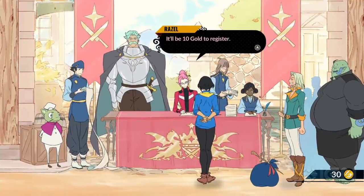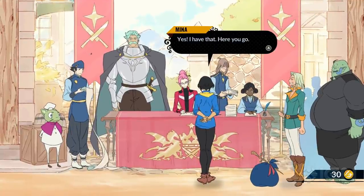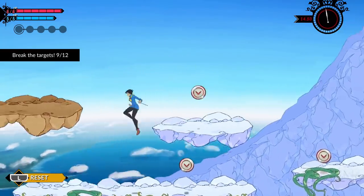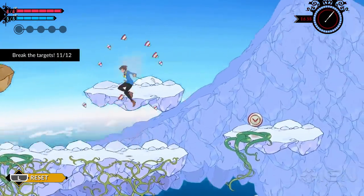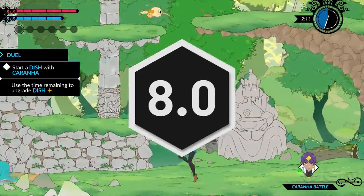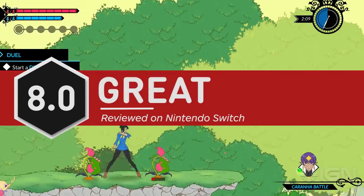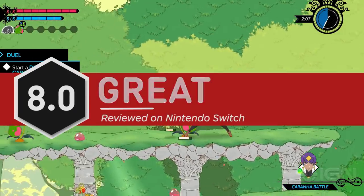It's all wrapped together in a lovingly hand-drawn art style with a particular attention to tiny details. And while there are a scant few locations to explore, the Miyazaki-esque character design and animation impress throughout. Battleship Brigade is the kind of unexpected game that works against all odds and makes it look easy. For more on Battleship Brigade, check out the first minutes of gameplay.